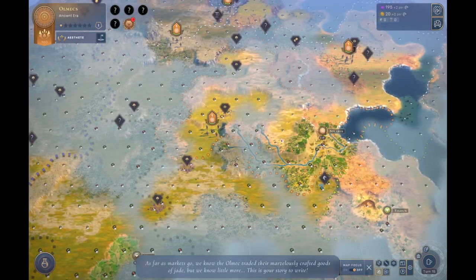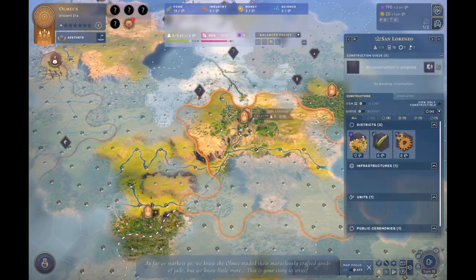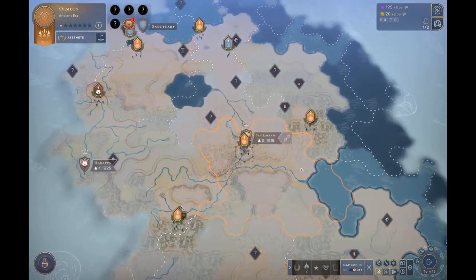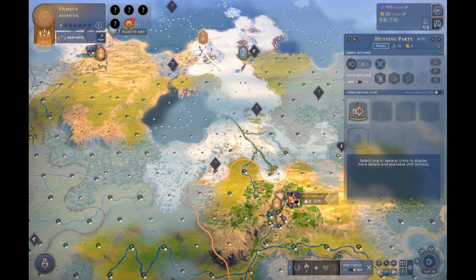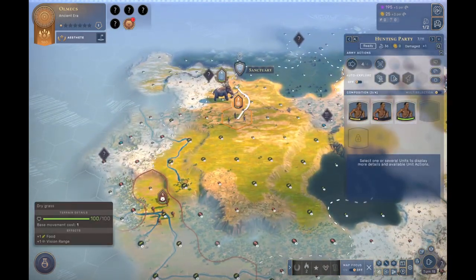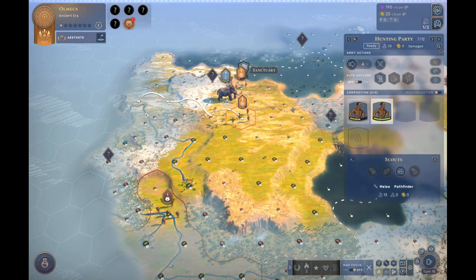I've got a couple of turns before this outpost is finished. But we can set up San Lorenzo immediately. We're going to go for the potters. Expert policy. Industry first, then science, then money, then food. Now why do we put industry first with the Olmecs? I like putting industry first purely because we're going to need to get building and we're going to need to get our borders set up early.